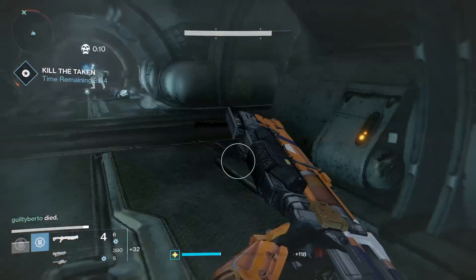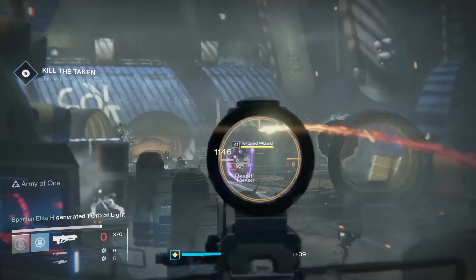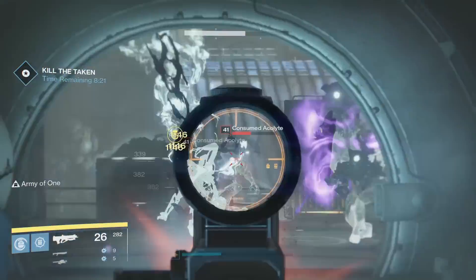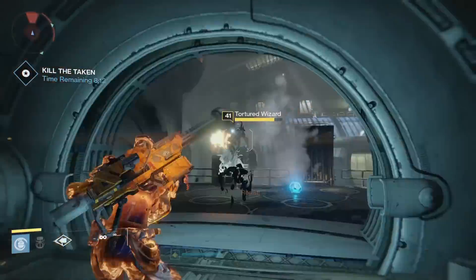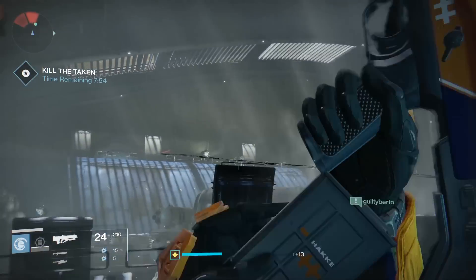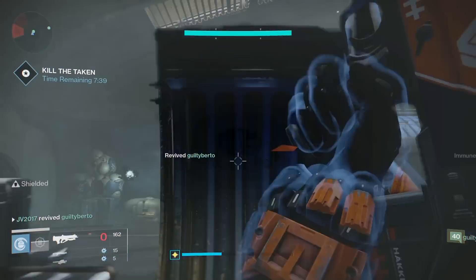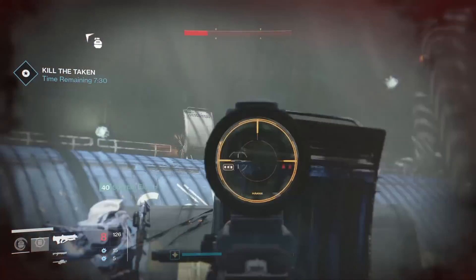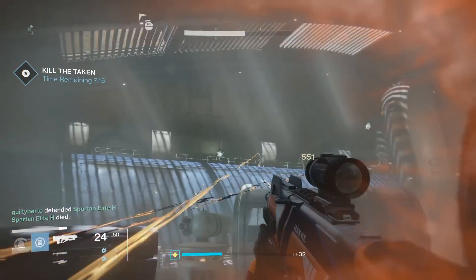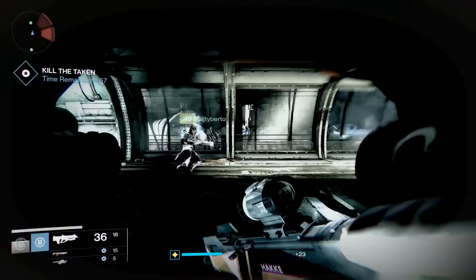Then you'll come through this area and kind of get ambushed — just split up. If you die it's okay, just don't wipe. This second room is a little bit more difficult. My advice is to aim for all of the wizards — there are a ton of them here — because they will spawn those ghost shadow thralls which are annoying. Also aim for those orbs and the snipers on top, they're really a pain. You should probably spend about 2 to 3 extra minutes on this room, maybe even 4 if this is your first time running it. Then head through this little hallway.